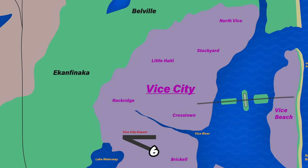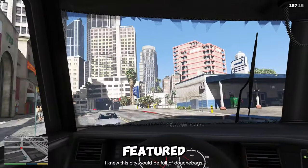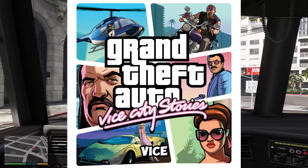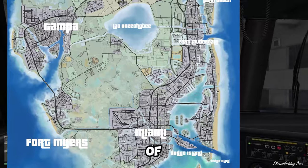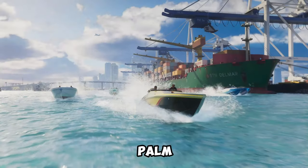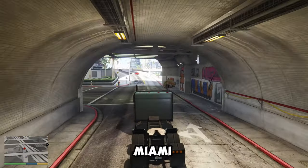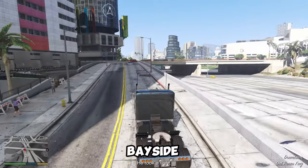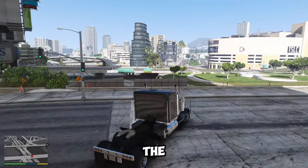The main GTA 6 location will be Vice City, a modern-day rendition of Miami, which was previously featured in Grand Theft Auto: Vice City (2002) and Grand Theft Auto: Vice City Stories (2006). Vice City is located in the southeast of the map and will have a vibrant and colorful atmosphere, with neon lights, palm trees, beaches, and skyscrapers. Many landmarks from the Miami area are accurately represented, such as the Freedom Tower, the Bayside Marketplace, the Venetian Islands, the Vizcaya Museum and Gardens, and the Art Deco District.